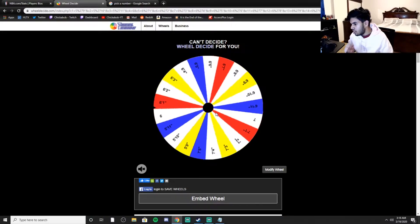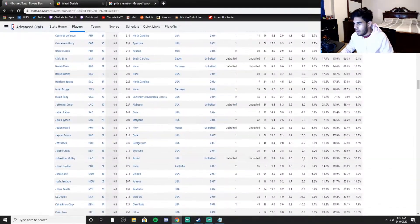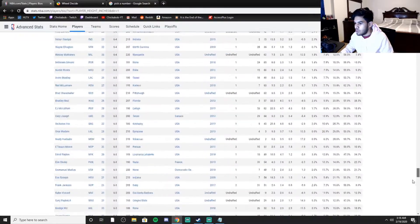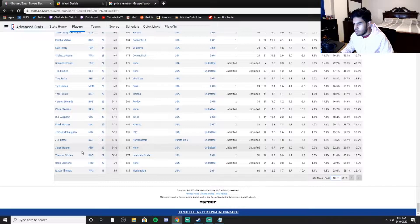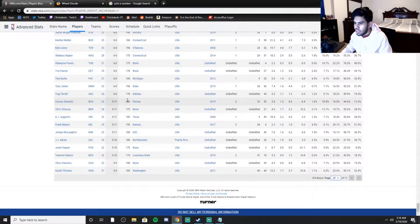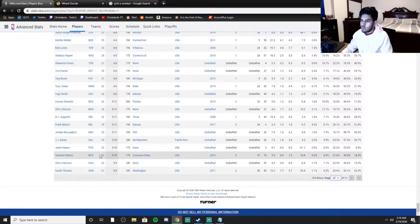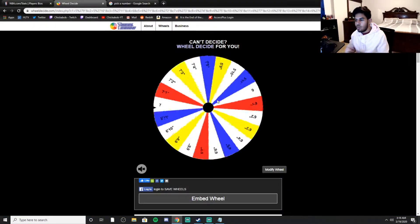Let's go to the next spin — that was kind of a trash spin. Hopefully we can get a good quality superstar here. 5'10. I don't think there are that many players that are 5'10. We have three players: JJ Barea, Jared Harper, and Tremont Waters. Honestly, from these players I'd rather have JJ Barea — he plays well in 2K and he's a good quality player in real life. We generate and we end up with Tremont Waters.